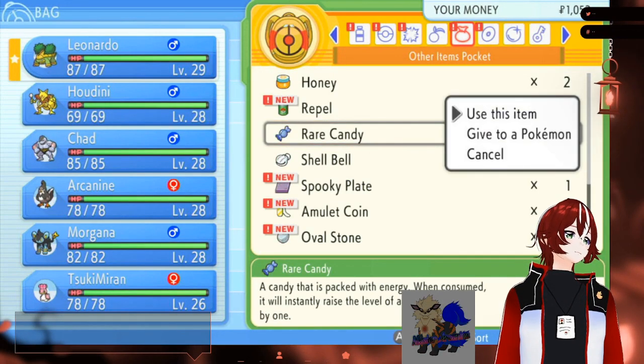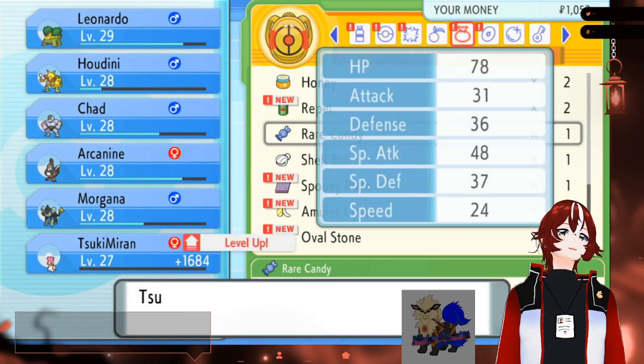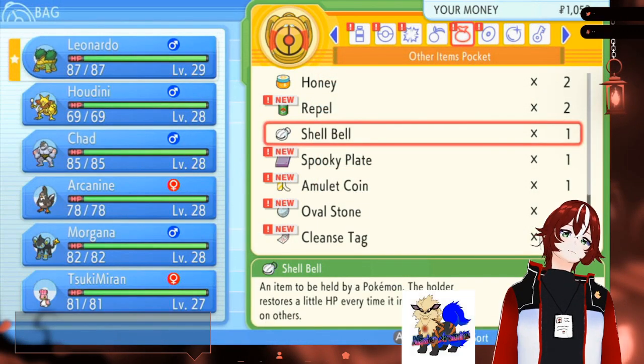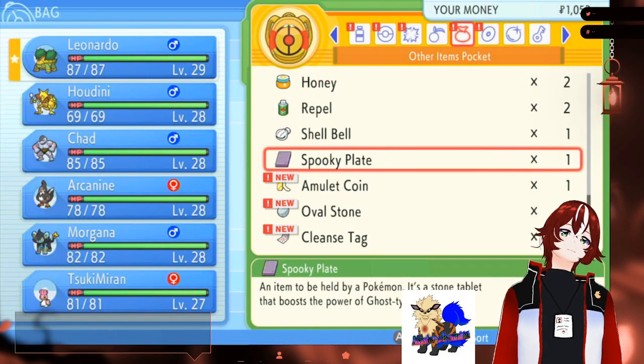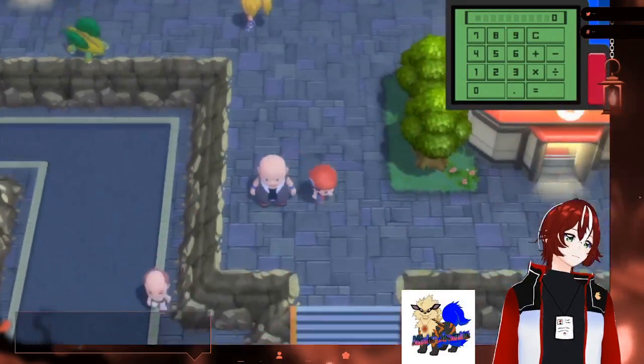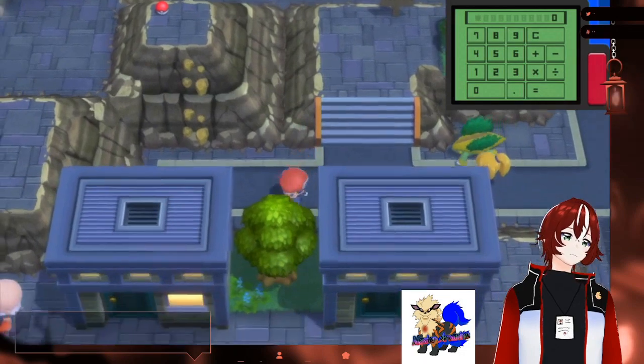Get Shellos to level 30 so it'll evolve and then give it Bulldoze. So quick question — what Pokémon would be more useful in the gym? Houdini and Arcanine for the normal trainers. But for the gym leader: Houdini, Chad, and evolved Gastrodon.